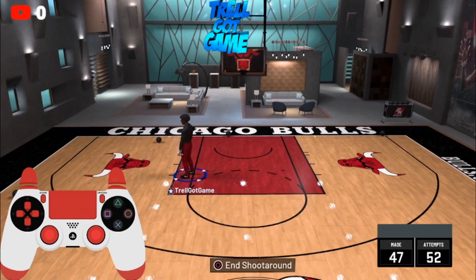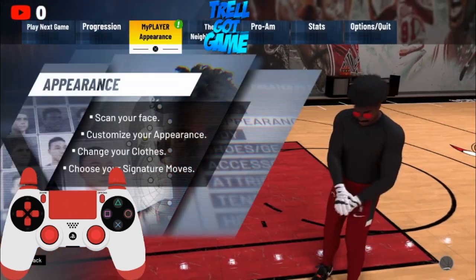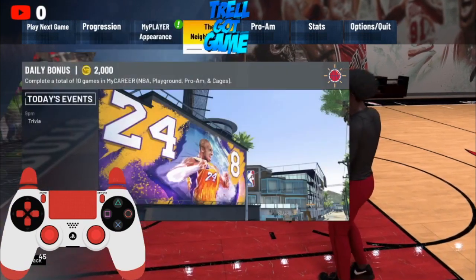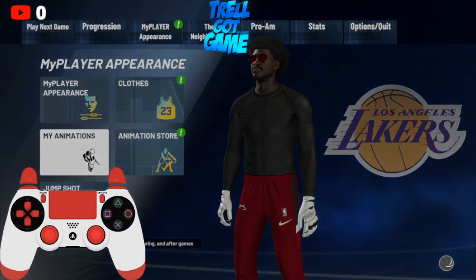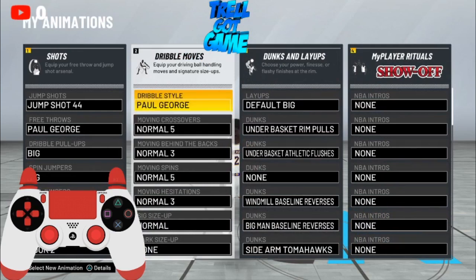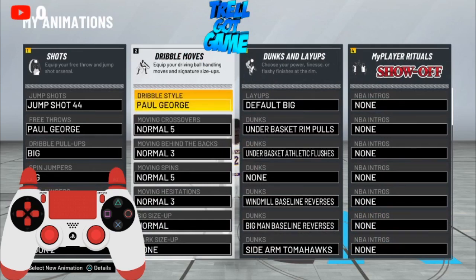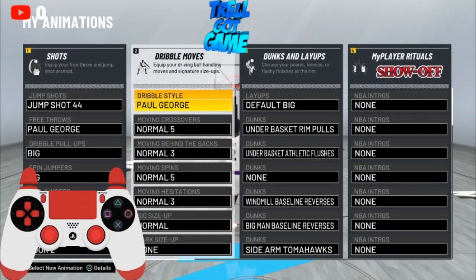Alright y'all, go to your animation store and copy down exactly what I got. Copy everything — it does not matter, I want y'all to copy everything. Get dribble style Paul George; if not, you can get Slasher if you have it, or you could get Quick. Paul George is the best dribble style right now for center or lockdown, so go ahead and get that.